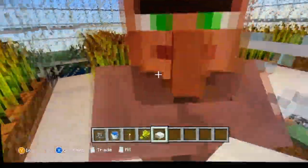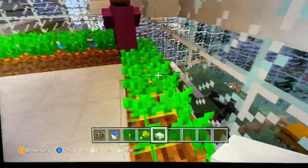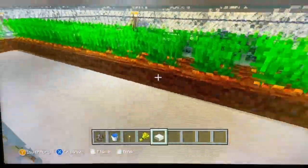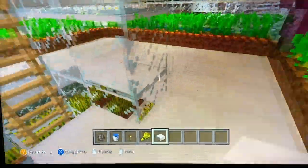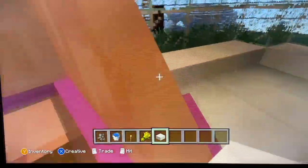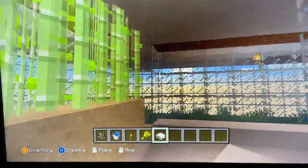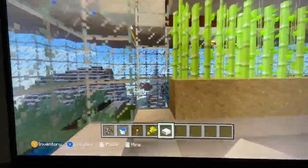Moving on to the third floor, we have carrots and potatoes. And then on the fourth floor, we have sugar cane and corn. I know it doesn't really look like corn, but that's the most similar-looking plant to corn I could find on Minecraft.